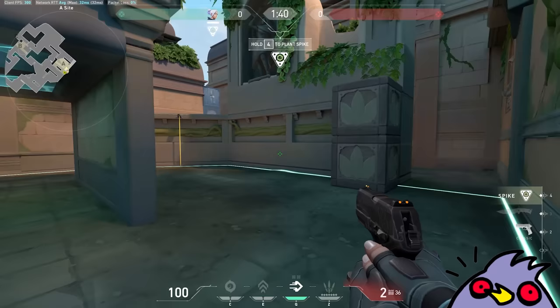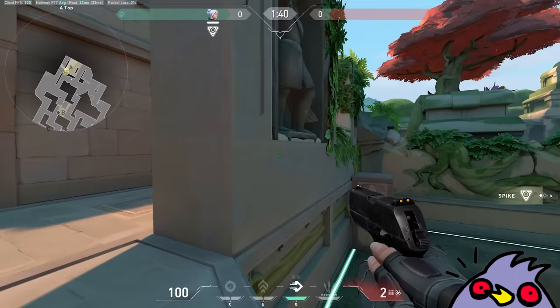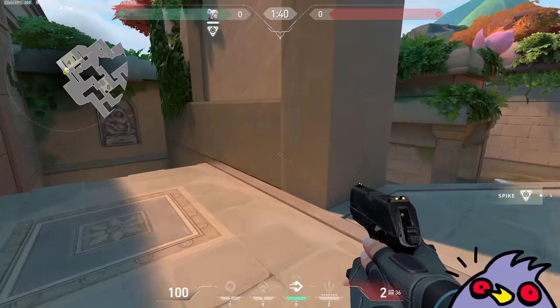A-Site looks like your traditional site, except there's a little rope over here that leads up. What I'm seeing is there's a lot of elevated platforms, lots of slants, and the doors obviously — which is the main gimmick of this map.